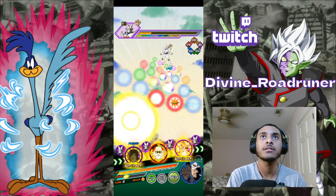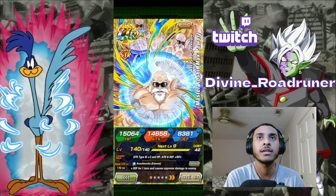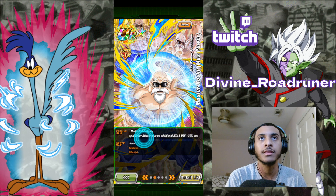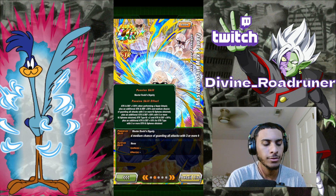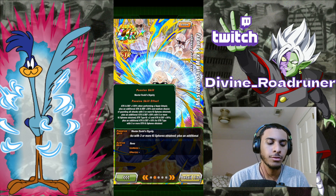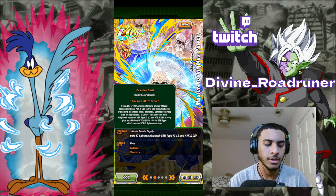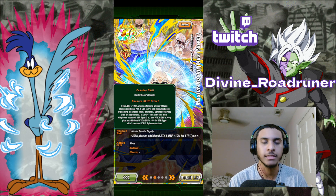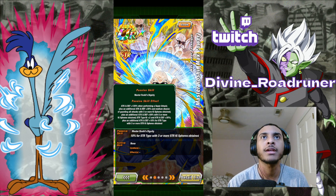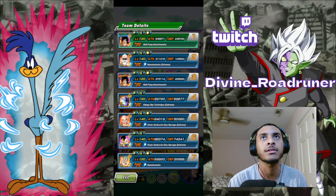I'm gonna save those five orbs for Roshi. We'll go over his kit now. Roshi gets 30% defense on super — no other effect there. 120% attack and defense when performing a super, plus 30%. A medium chance of guarding when he gets three or more key spheres. And then he gets an additional attack and defense plus 50% with five key spheres. STR types get two key, 30% defense. And he just gives that to STR types. When he gets three STR key spheres, they get an extra 10%, which also applies to Roshi himself. Pretty good.